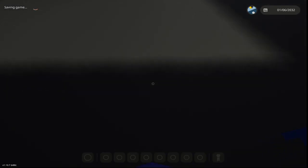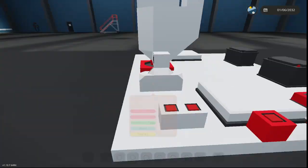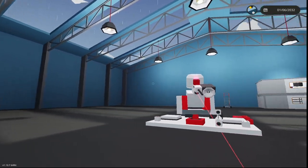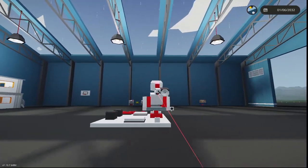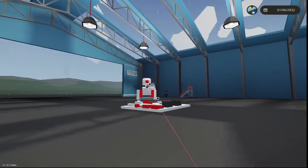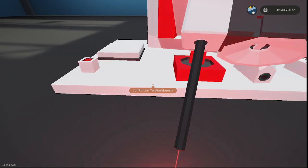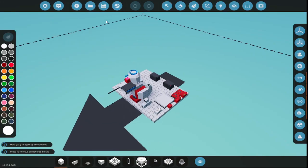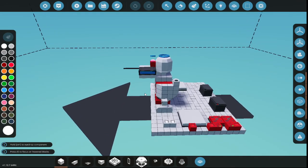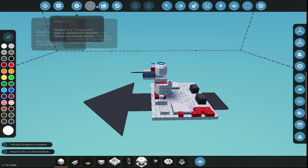I wanted to talk briefly about radar before we get into the video. What I made here is a radar-controlled gun, just to show how radar works. This is static - once we go within range of the static radar, it picks us up as an active target and actively tracks us. This would be like our final line of defense, and I'll probably put these somewhere on the warship.